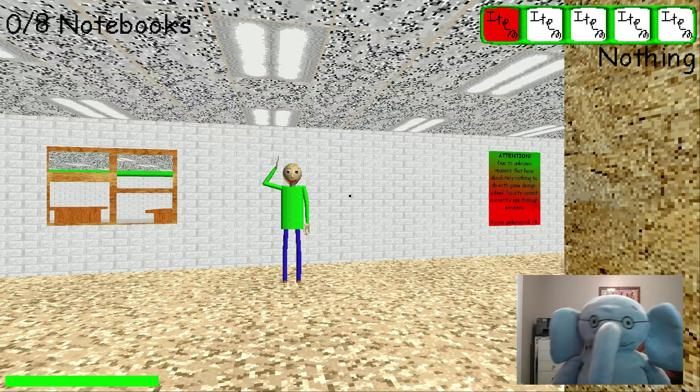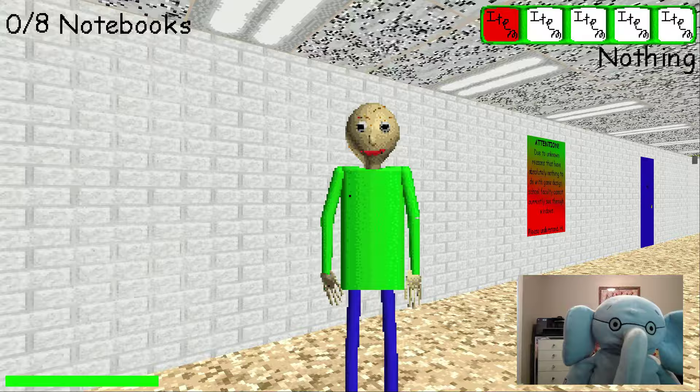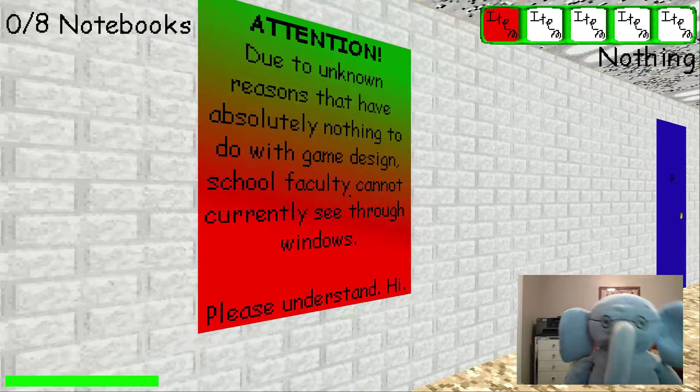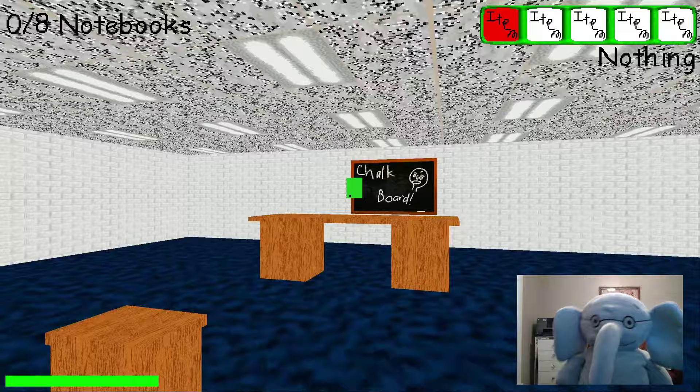We got a different layout here — looks like we start in an elevator for some reason. That's a really weird-looking elevator. Yep, we keep Baldy — still got Baldy. Let's see what this is. Oh, we still got notebooks — we got eight notebooks instead of seven.